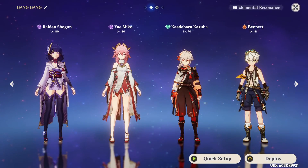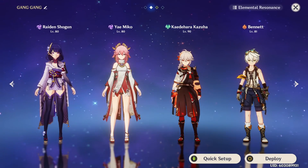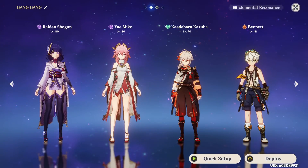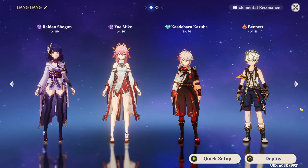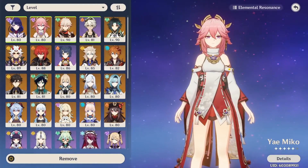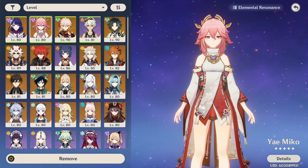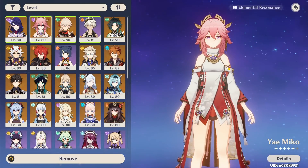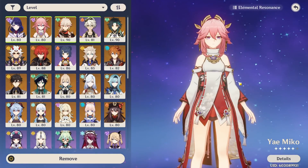Let's finally talk about Yae Miko's teams. This is a very important section because having the right team can let you get the most value out of this character. Yae Miko is someone who obviously will apply Electro through her skill and her burst. Because of that, you want to pair her in teams where she has synergy and doesn't disrupt the reactions they're creating. An Electro character like Yae Miko typically wants to be paired in either Electro teams or reaction teams that can use Electro, like Electrocharged. Something to keep in mind is that Yae Miko typically wants to be paired with at least one other Electro character to give her Electro particles and help alleviate her very high 90-energy cost on her burst.